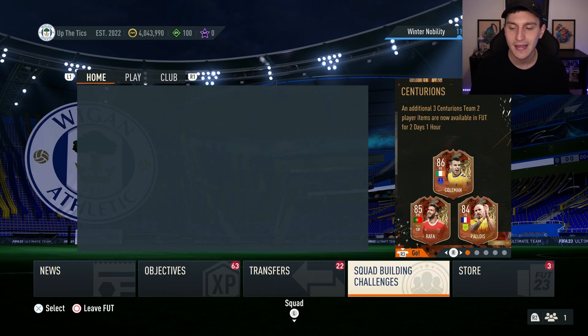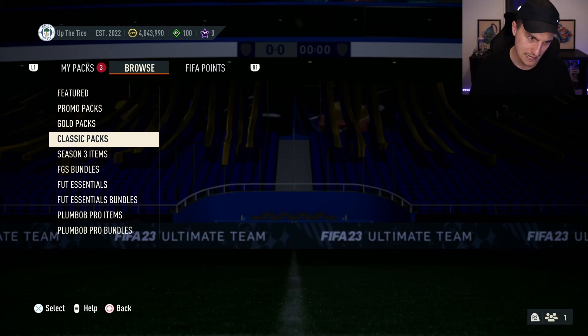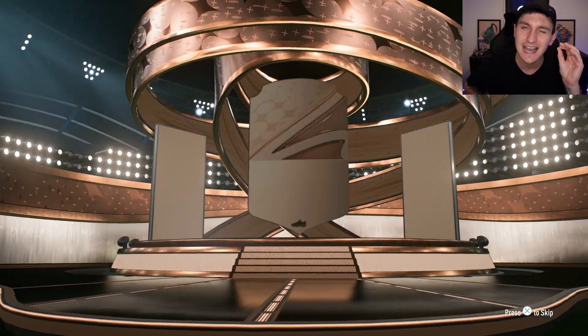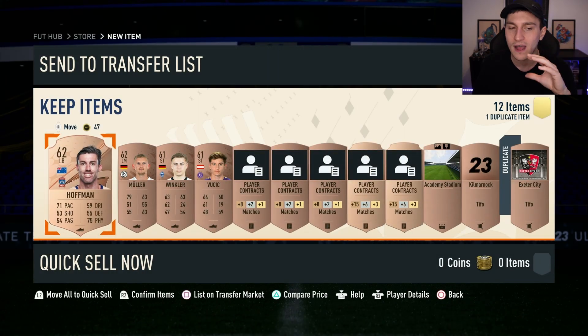Now you've played the game, done the squad building challenges, done the objectives, done some trading — what else is there? I know this might sound crazy, but you want to be opening bronze packs. Don't say anything. Bronze packs are really good to open, especially when upgrades are out — you can farm these very well. Here's the method you're going to use at any time of year.